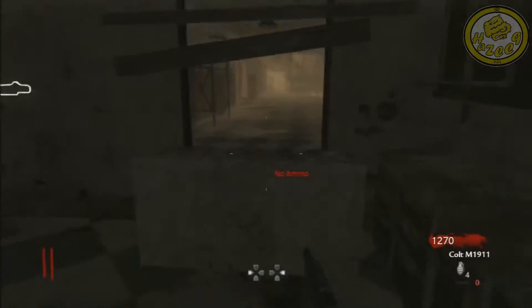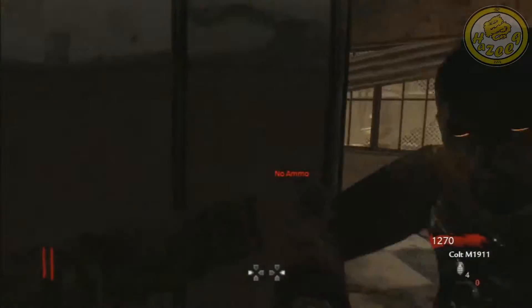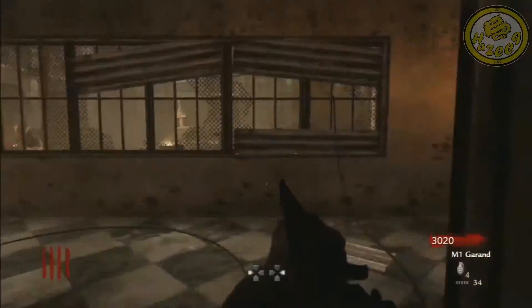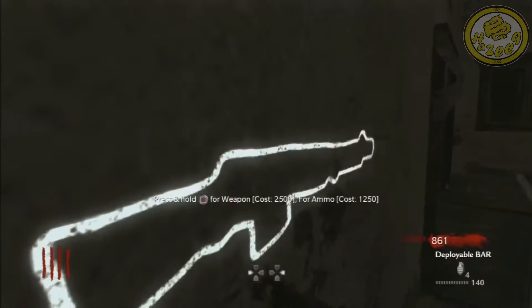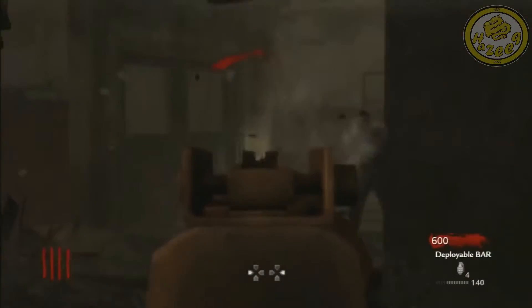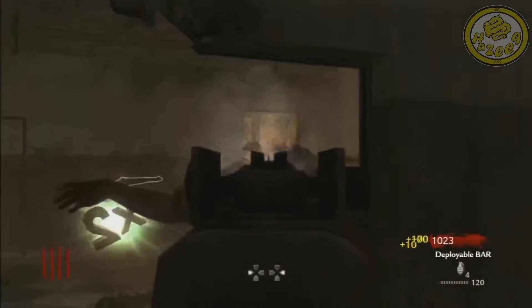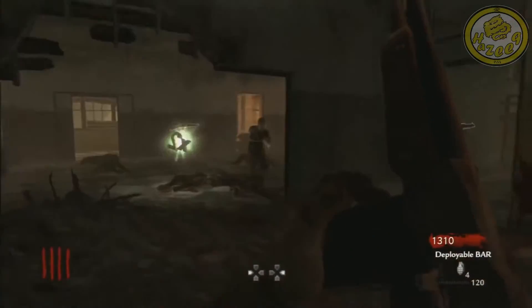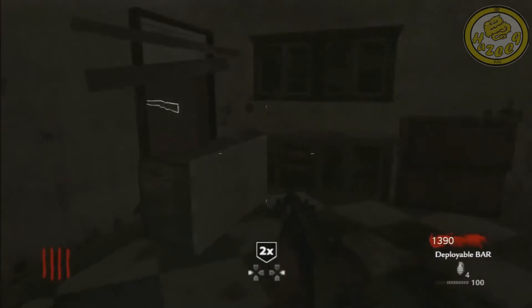But it didn't have anything except for a bar with a bipod for 2,500 points and a little window to look out and take out zombies. That's really a death hole — a corner you don't want to be in while playing Zombies. The bar isn't a good weapon to have its own room for. It's the most pointless and useless room of all time. I really don't understand why they implemented this in Verrückt. We have two doors from World at War Zombies on this list — it's just pointless.